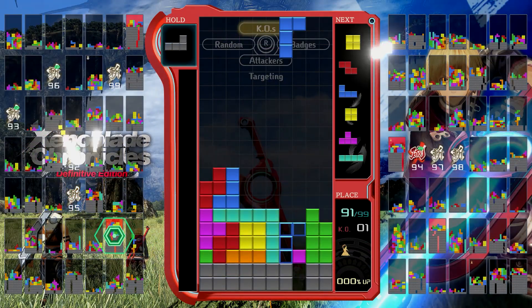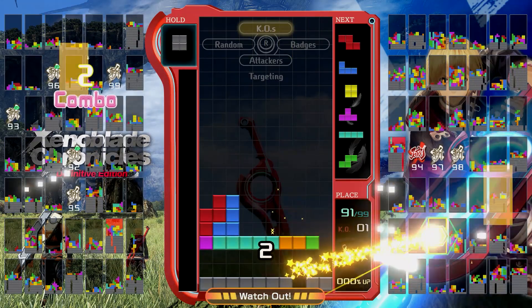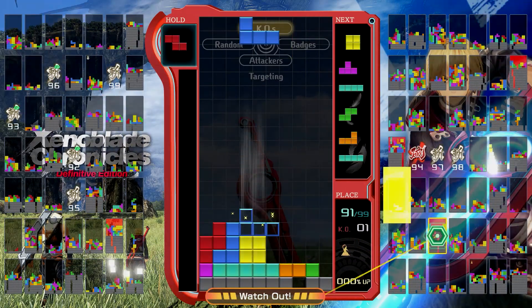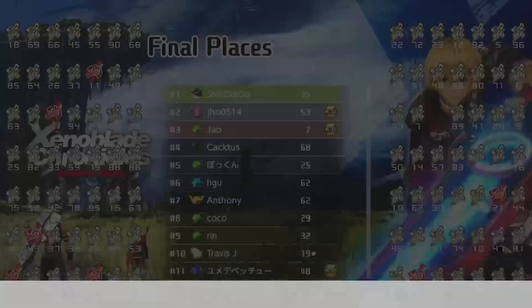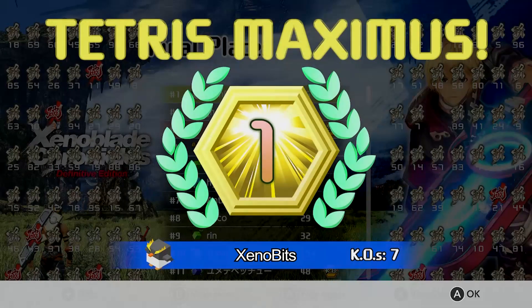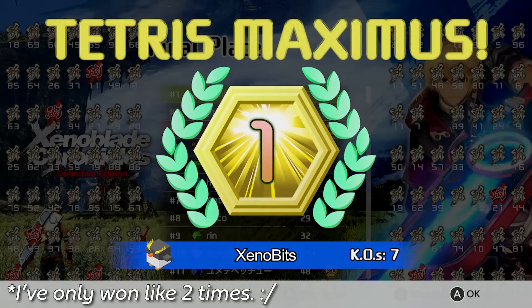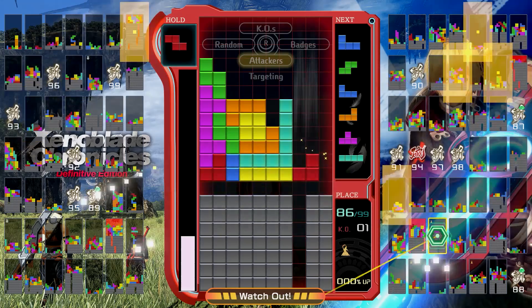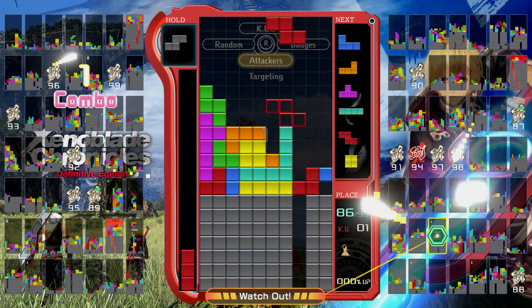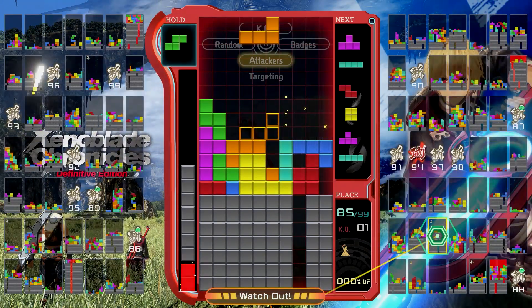For the Xenoblade theme, gaining 100 points was all you needed to do, which just means placing in the top 50 at least 10 times — though if you're a god gamer such as myself, you can get 100 points by getting first. If you missed the Maximus Cup, don't fret. For 30 tickets, which are easily obtainable in-game currency, you can just buy the theme.